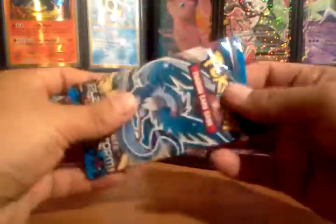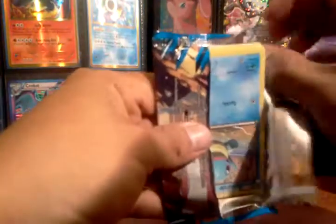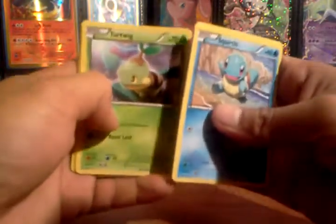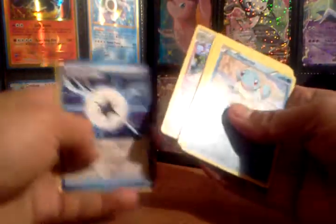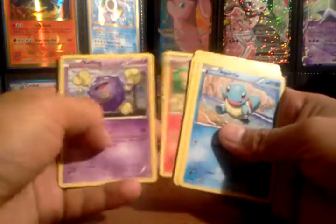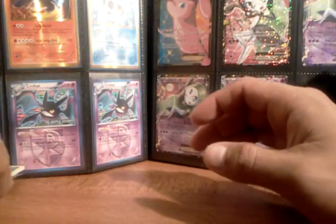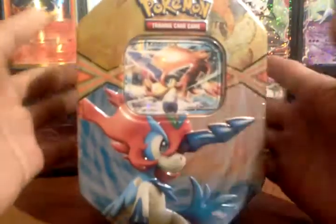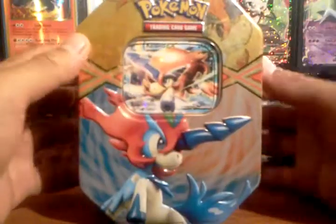The last one is a Plasma Storm pack, hoping to get an EX. Squirtle, Magnemite, Turtwig, Doduo, Carvanha, Galvantula, and Gallade — pretty good cards. Plasma Energy, Simisear, and Koffing. I can live with that. The only card I really wanted from the tin was that Keldeo anyway. On to the second Keldeo tin — let's see what we get. We got one EX from the Elite Trainer box or yeah, the trainer box, which I love getting, though they're kind of pricey.